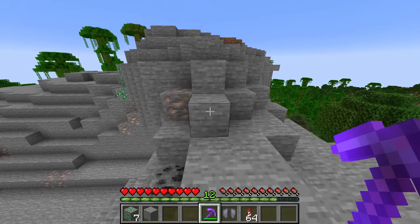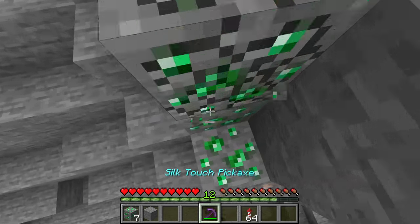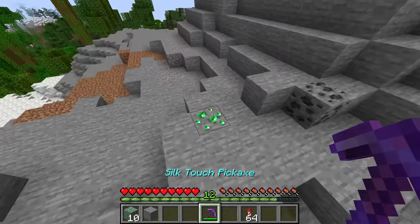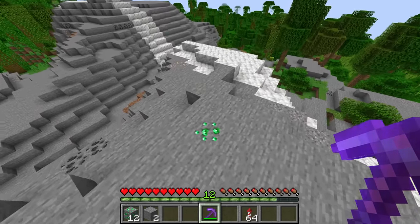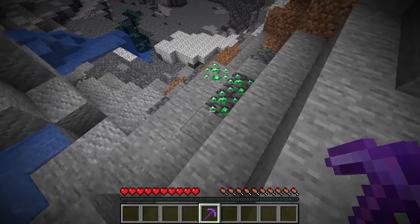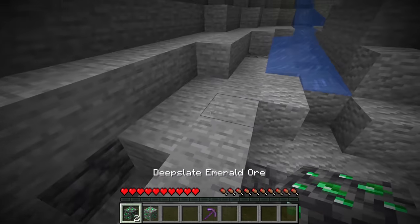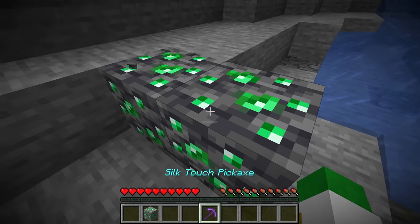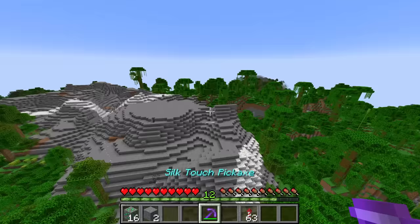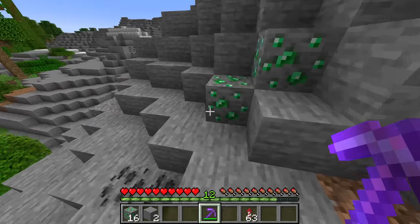If you want to mine emeralds, put on your elytra and have firework rockets in hand, then fly around the mountain where lots of emerald ores show up. The higher up the mountain is, the more there should technically be. If you want the deepslate emerald ore, go super low down around Y0, basically as soon as deepslate starts spawning, to try and find that super rare variant — though it's quite difficult. Once you've mined out a certain section, fly around and try to find another area where there's more emerald ore.